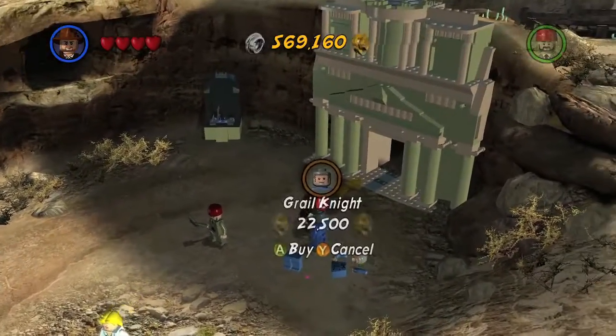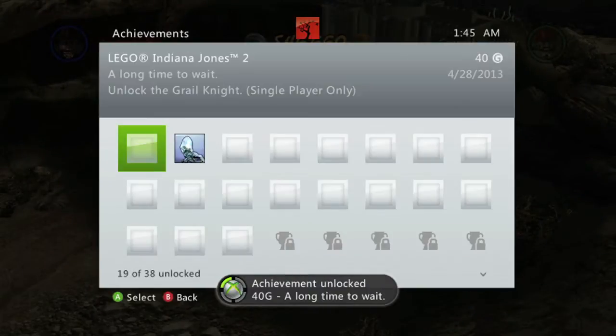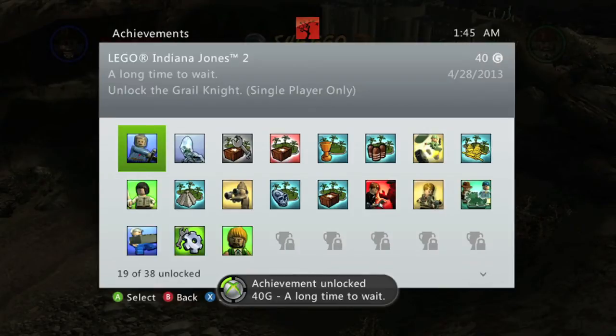This will be the Grail Knight, and you can go up to him and hit B to buy him. He's going to cost 22,500 studs. Once you unlock him, you should get the achievement for 40 gamerscore. And that's all there is to it.